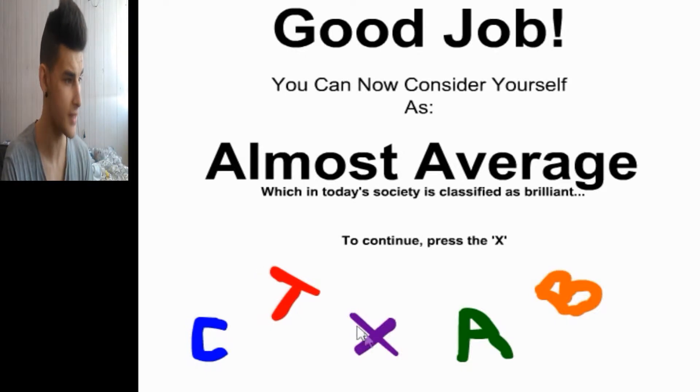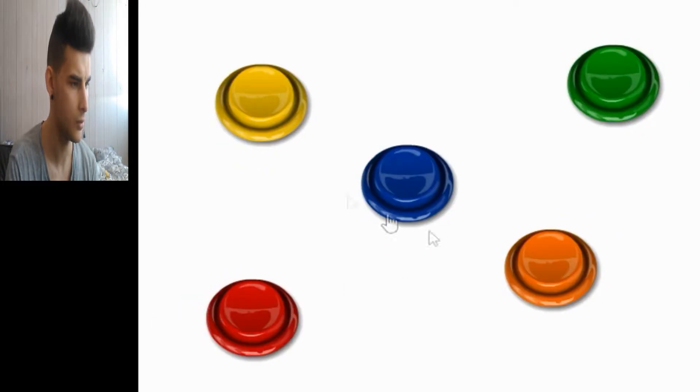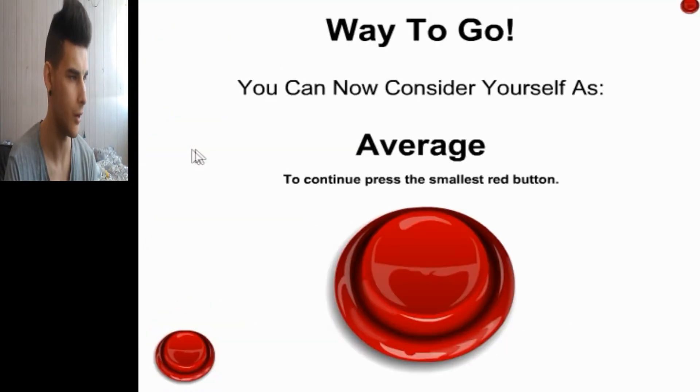To continue, press the X button. Press the yellow button once, then the blue button, then the yellow button again. So yellow, blue, yellow. Press — what's the R? It doesn't say anything. Oh, okay. What does the formation of the button look like? The R. Way to go. You are now considered as average.